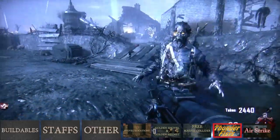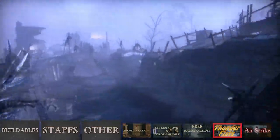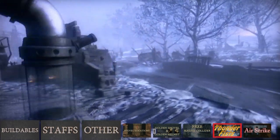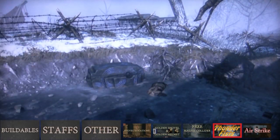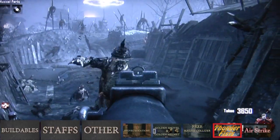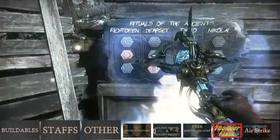Thunderfists. To get the Thunderfists, all you need to do is fill four boxes in any order by killing zombies near the boxes. There is one box behind juggernaug, another one next to the excavation site between the workshop and juggernaug, a third next to Stamin Up, and the last one right next to the church. If a giant steps on the box, you'll have to start that box again from the beginning. When you finish filling a box, it will close and disappear. Once all four boxes are filled, you have to run to the rewards chest either at the spawn room or by generator 6 and press X while aiming at the bottom glowing symbol. The Thunderfists will come out of the box — press X again to pick them up.